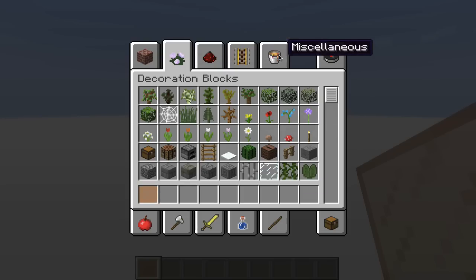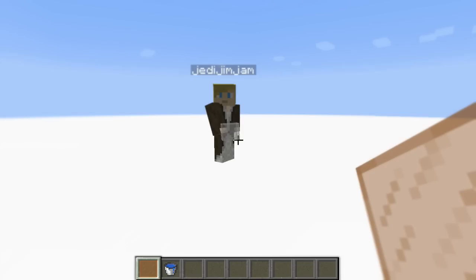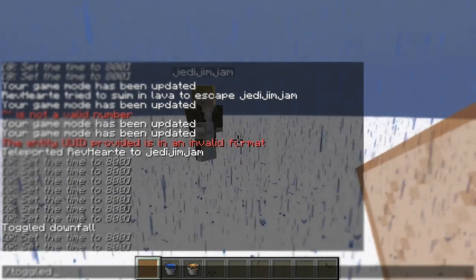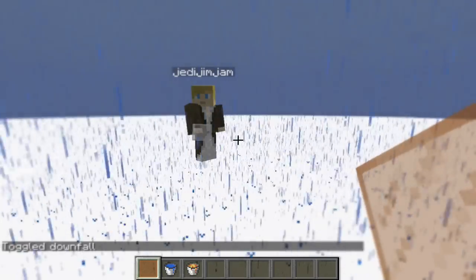Then we're going to need a water bucket — I love those things. Let's get some of that. Get a lava bucket too. I didn't know we need both — that's crazy, man. It's raining! Don't worry, I got it.